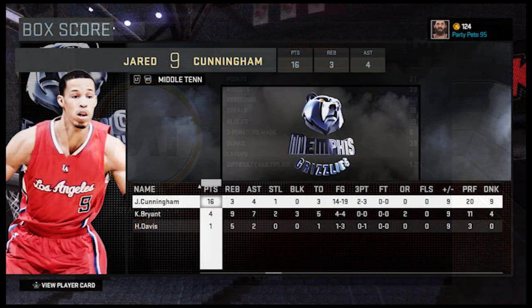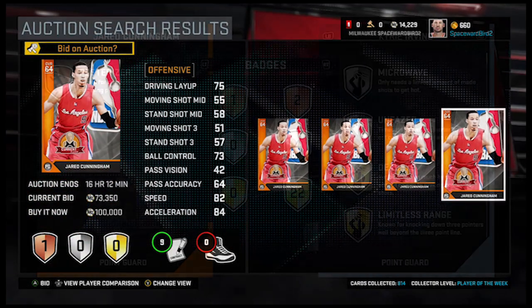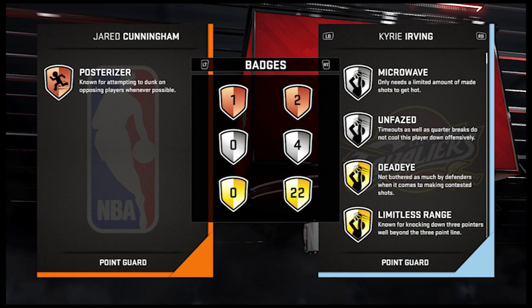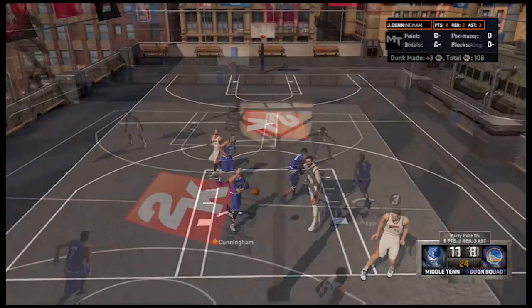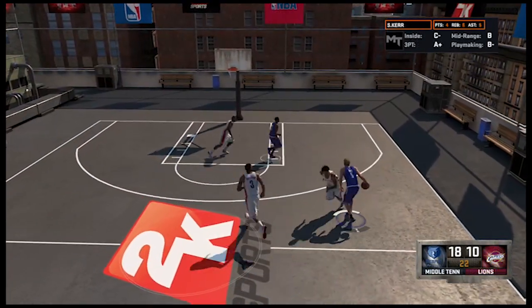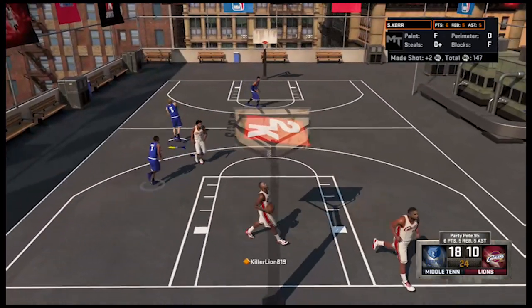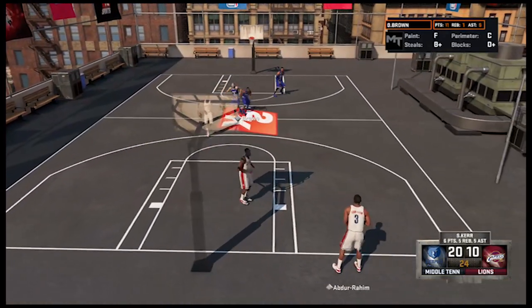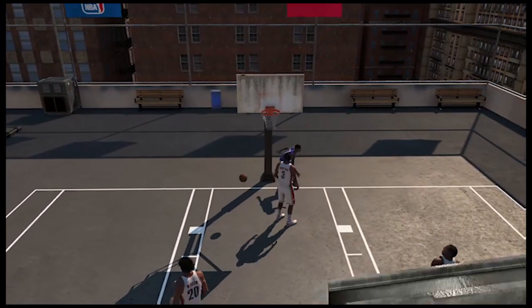Jared Cunningham — take a quick look at the box score: 16 points, 9 dunks total, and again a bronze card you can find in auction for dirt cheap. The card comes equipped with bronze posterizer and one open slot. Pete's card has gold posterizer and he added gold Lob City finisher. Good luck in the gauntlet and keep throwing that lob cheese — way too much fun. Feel free to lob this video a like. We really appreciate your support — subscribe so you're checking out future vids. For Party Pete, this is Space. We are out.